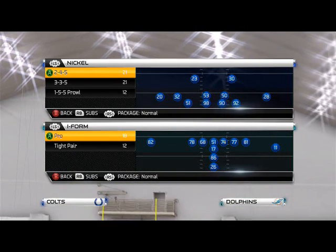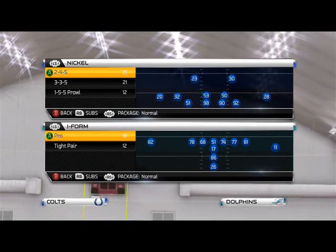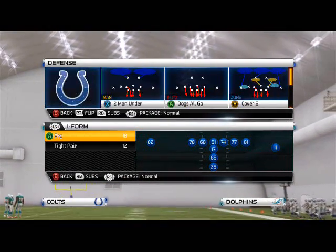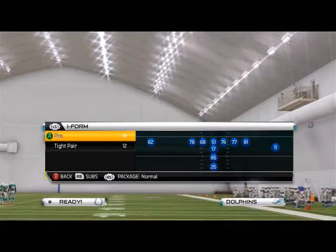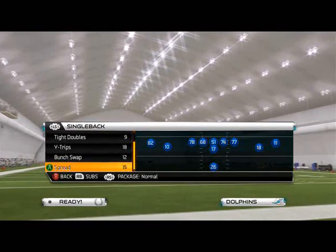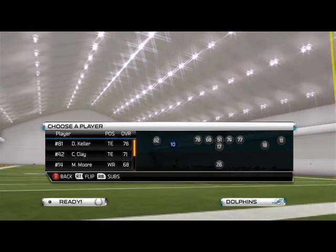What's up guys? Today's video is going to cover the X-Factor formation of the Madden 25 Scheme of the Week offense. We're looking at our Scheme of the Week for our single back spread out of the West Coast playbook using the Miami Dolphins. We're going to make some RB subs here.